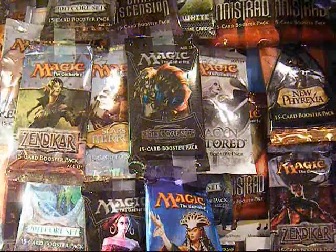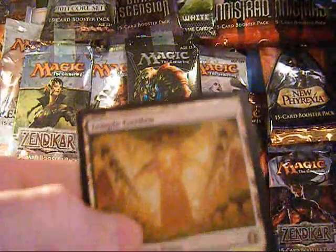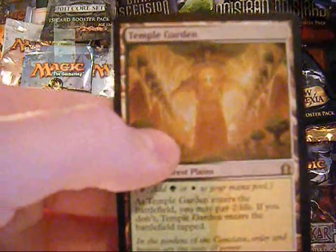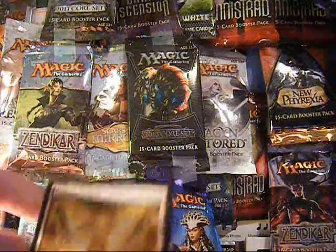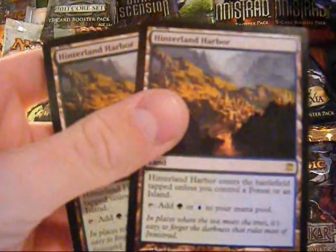And just a few shocks. We have two Hallowed Fountains, Temple Garden — I'm running four in my standard deck so I can always pull those if I need more — and two Hinterland Harbors.